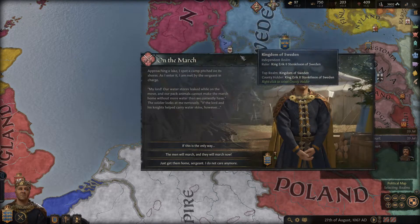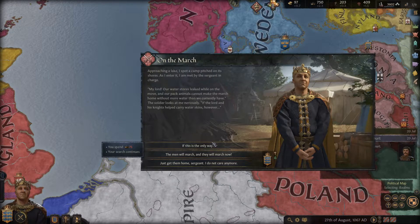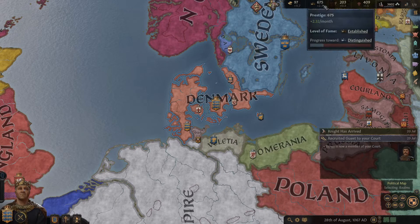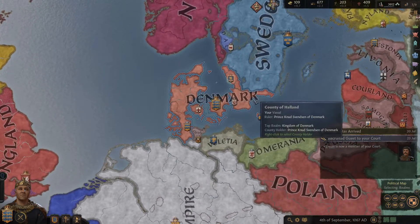Approaching a lake, I spot a camp. Our water stores leaked and the pack animals can't march home without more water. I could cause desertion with this, or I guess I just spend the prestige. The nice thing is that actually doesn't delay my progress toward level of fame — I don't lose fame for that.